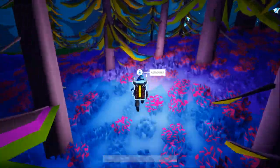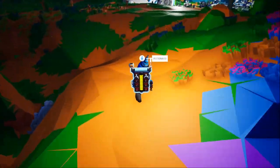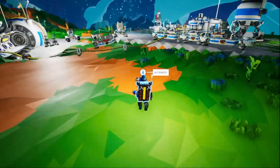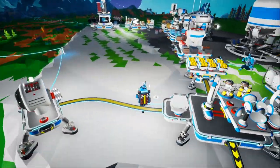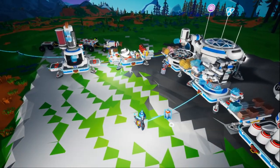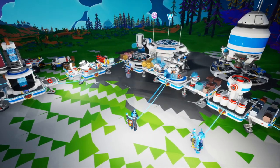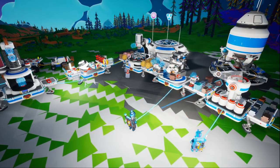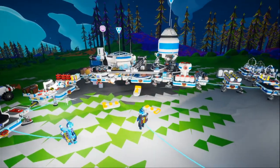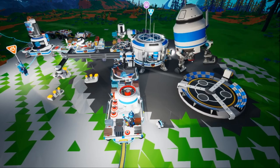I don't even know if that rover seat will fit in the medium shuttle. I forget what it looks like honestly — it's been so long. The aluminum alloy is on the smelter bench along with the ceramic. Not shelter — medium shuttle. Okay, we're now printing the medium shuttle.